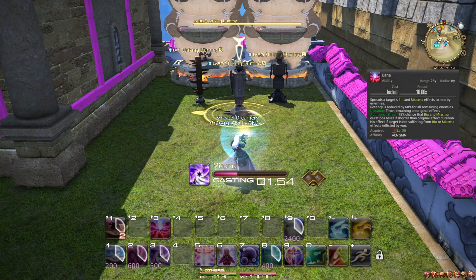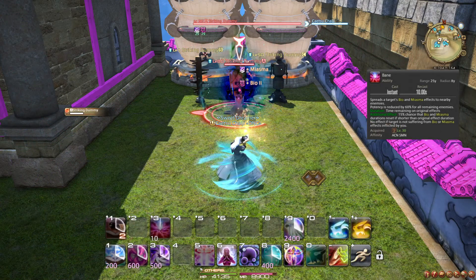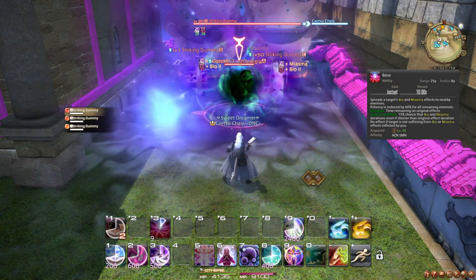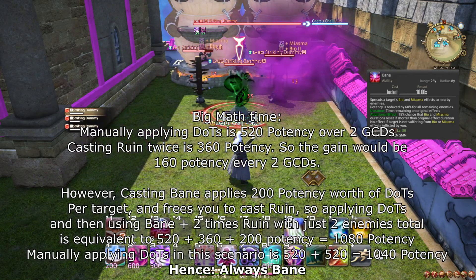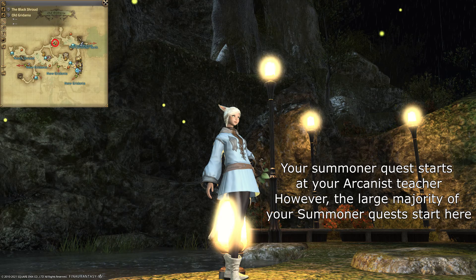At level 30, you learn the ability Bane. Using this action on an enemy already affected by Miasma or Bio will spread a weaker version of these DOTs to all nearby enemies. In nearly every scenario, it is better to use Bane to spread your DOTs and move on to using Ruin, compared to individually applying Miasma and Bio to each enemy. Also at level 30, doing your class questline will eventually lead you to the Summoner quest, which is available once you complete the main scenario quest, Sylph Management.